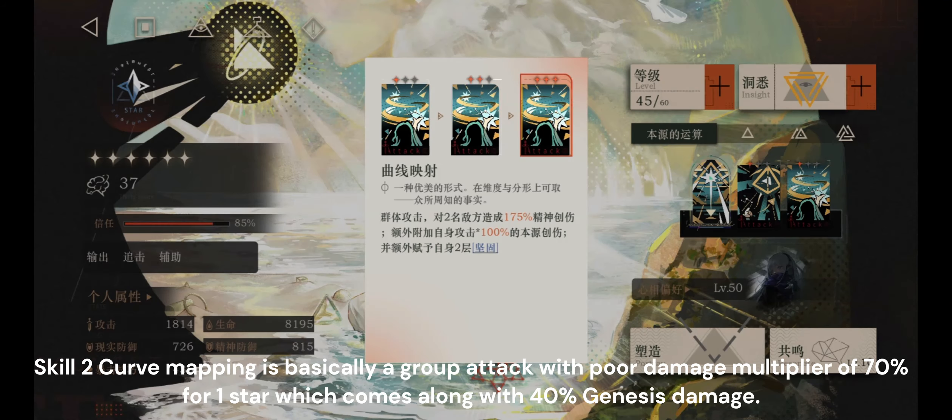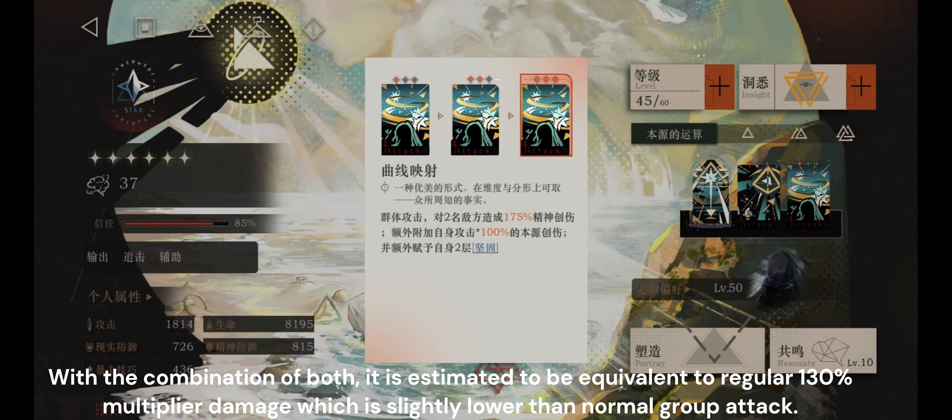Skill 2, Curve Mapping, is basically a group attack with a poor damage multiplier of 70% for 1 star, which comes along with 40% Genesis damage. With the combination of both, it is estimated to be equivalent to a regular 130% multiplier damage, which is slightly lower than a normal group attack.